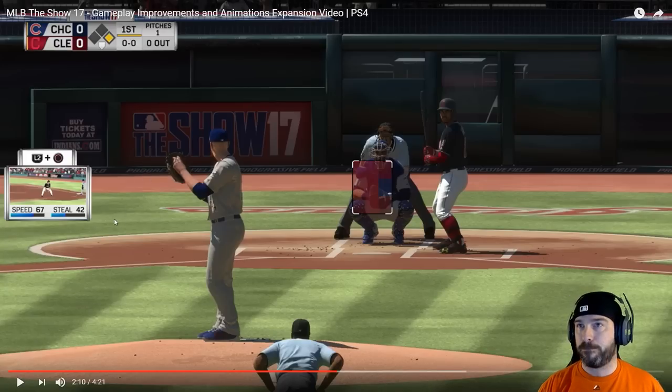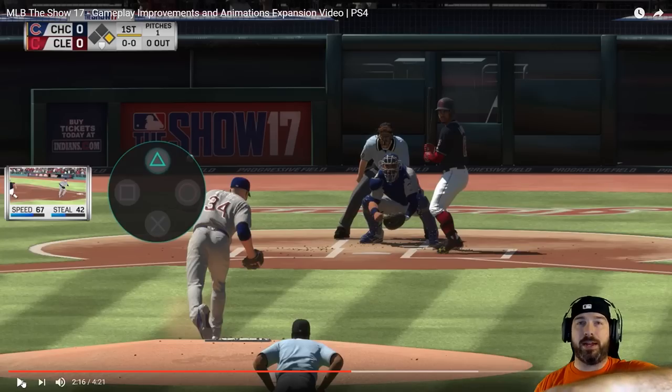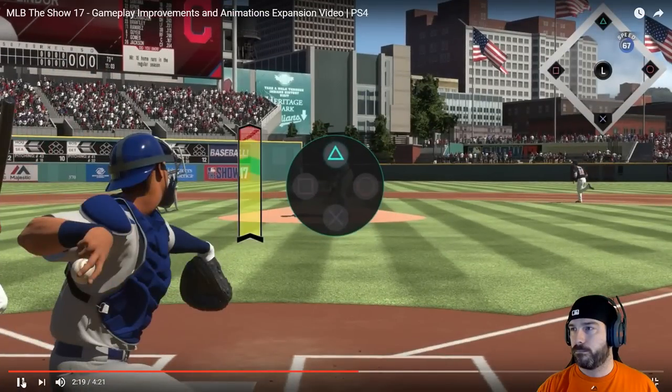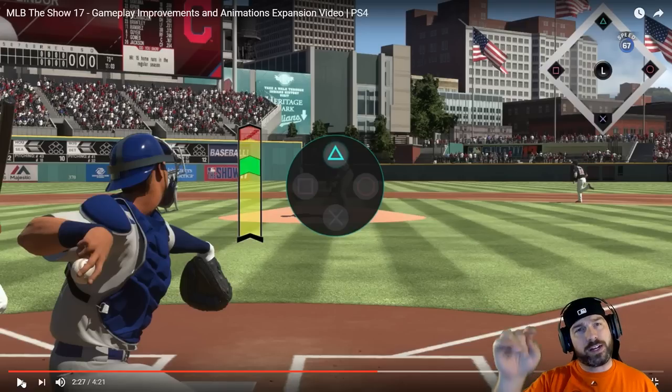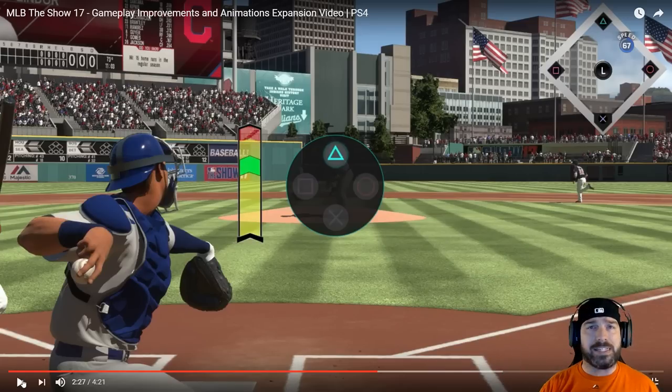I like the white score bug a lot for head-to-head. The moment you notice a steal attempt is being made, hold down or tap the triangle button to start — by the way, that on-screen layout is something they added into the video; you will not see that little layout in the actual game. Hold down triangle, let it go when you see the accuracy bar rising to the green sweet spot for an accurate throw. Your catcher's arm accuracy attribute will shrink or grow the size of the sweet spot.